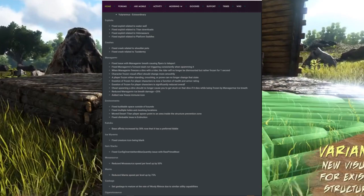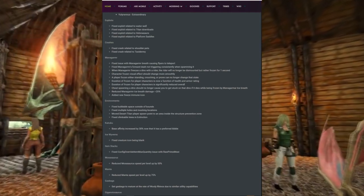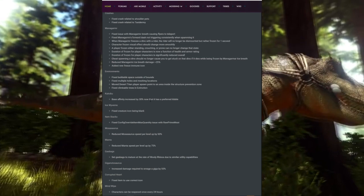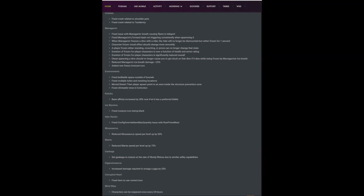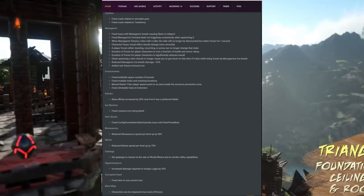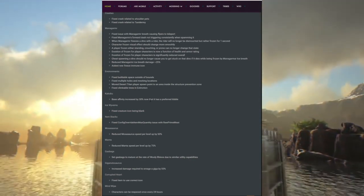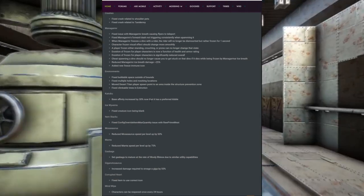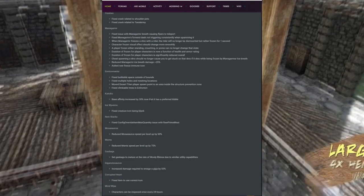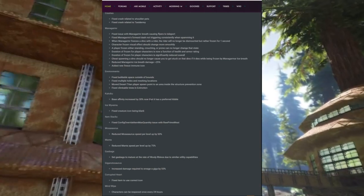Kairuku base affinity was increased by 30%, ice wyvern creature icon was fixed from being blank, and they fixed an issue with raw prime meat. Mosasaur speed per level-up was reduced by 50%, manta speed level-up was reduced by 75%, and gasbags are set to the same mature rate as woolly rhinos due to similar utility. Gigas now require 55% more damage to enrage — which is a big buff. On unofficial servers, it used to take about three shots from a max-crafted pump to enrage one; now it might take a full clip.